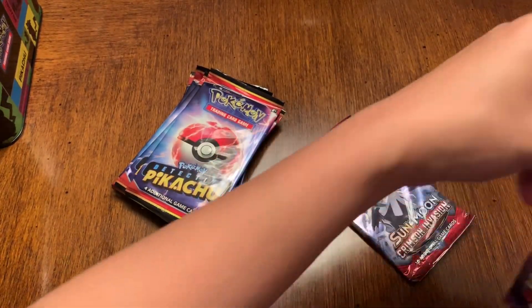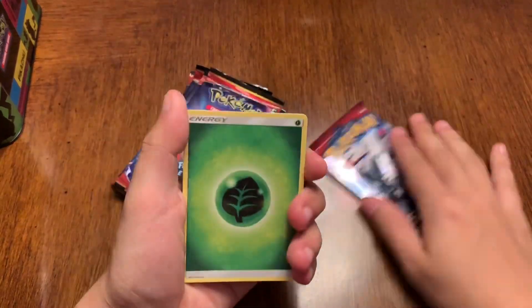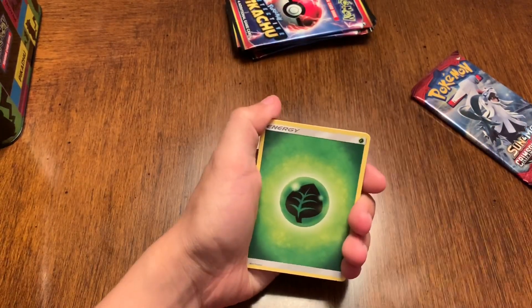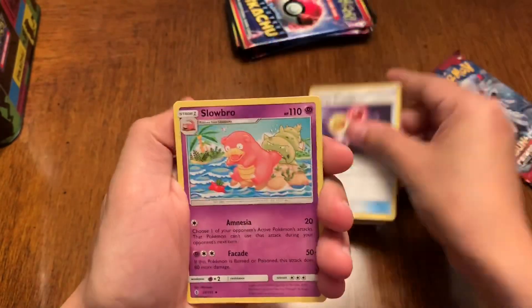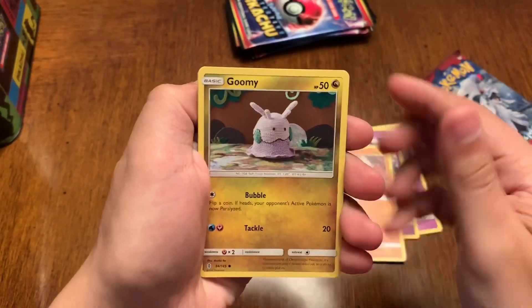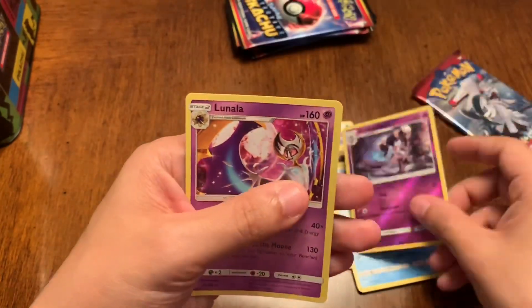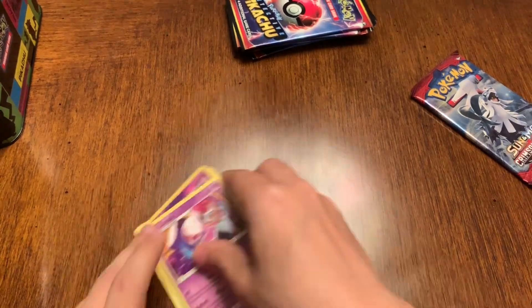Let's open these. I'm gonna open these first — there's Crimson Invasion and what's this — Guardians Rising. Let's open Guardians Rising first. For the codes, I will give them out in the comments, so make sure you guys look. We got Energy Recycler, Slowbro, Rockruff, Gloom, Slowpoke, Mudbray, Trumbeak, Gothita again, and a Lunala. Nothing cool.